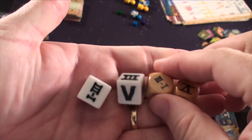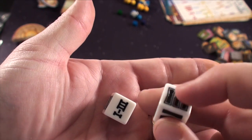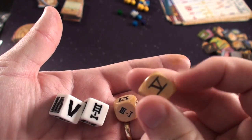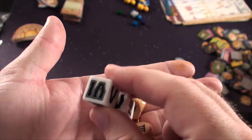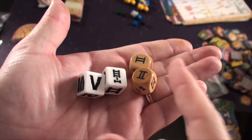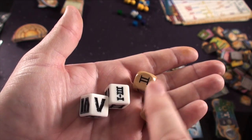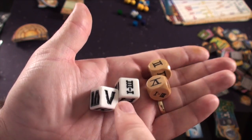As for dice, this is what you get with the Tasty Minstrel Collector's Edition — all engraved, no stickers. The Days of Wonder ones feel more wooden and are printed rather than engraved. I like both dice. This one's more square, these are more rounded. I think this comes down to personal taste. These ones feel a little cheaper. I'd probably go with the Days of Wonder ones, although they're a little bit smaller.